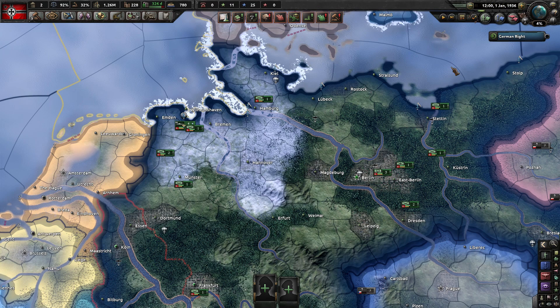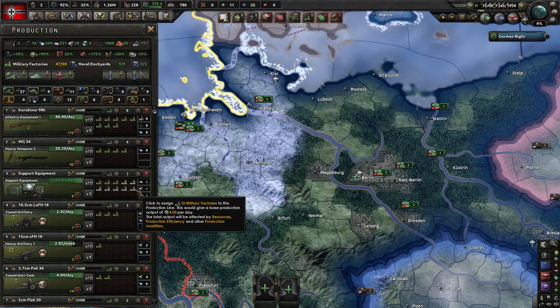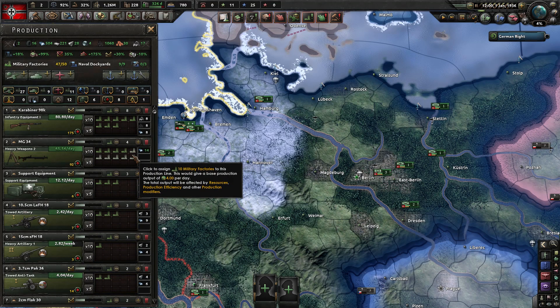Let's move to basically what was originally the core of Ultramod: production, industry, and resources. Our big target was that historical production numbers in Hearts of Iron IV are, to put it mildly, bullshit. The team has massively scaled up the numbers of military factories, dockyards, and civilian factories, but at the same time massively decreased their output.